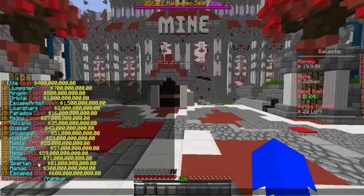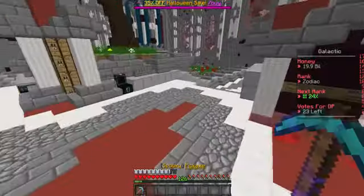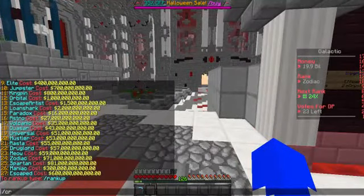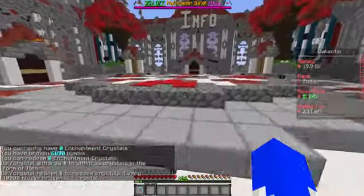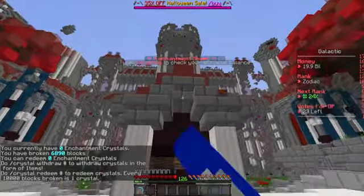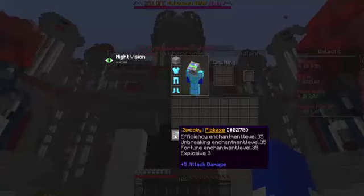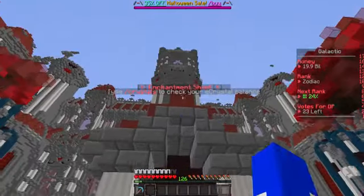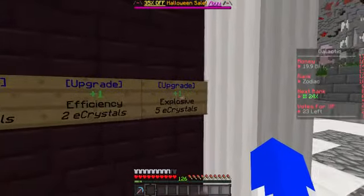I need 1 bill for the next rank and I have 19.9, so I'll make my way there. I'll check crystals — I have like 4,000 more blocks to mine before I can get one. So I have Efficiency 35, Breaking 35, Fortune 35, and Explosive 3. Explosive 3 is from right here and it costs 5 crystals.